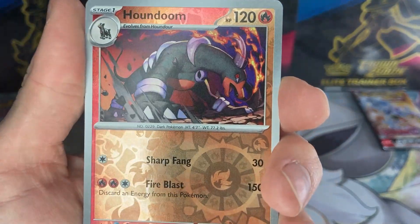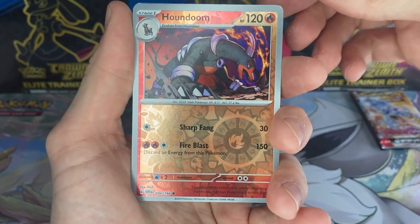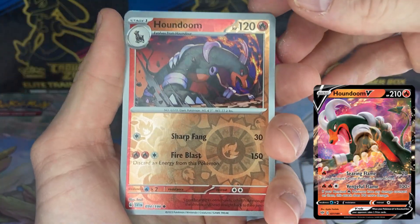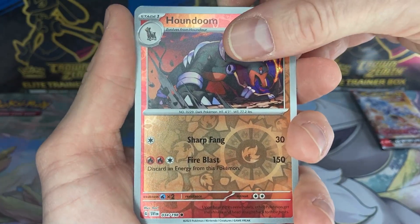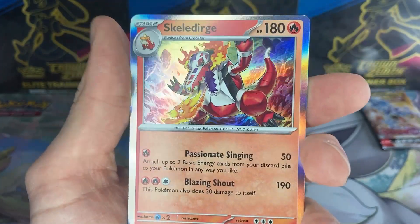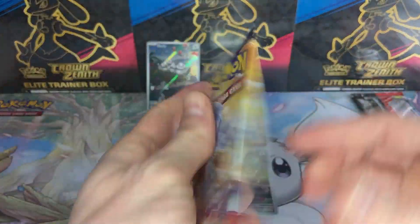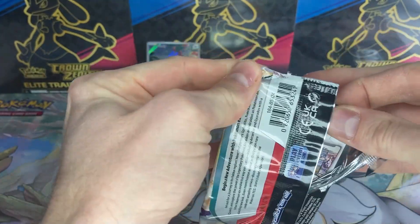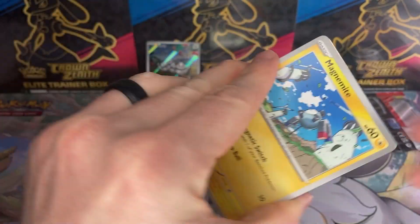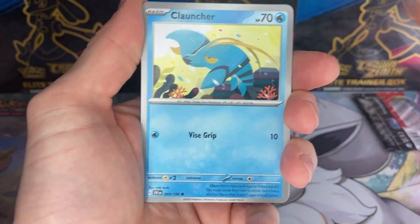Houndoom - that looks so baller, but only a common. Come down from an EX, from a V, from all those rare cards. Now you're just a common. At least you still have good art. And a Skeledurge. And a Fire Energy - very fitting. Second last pack. Can we pull anything else? The last three-pack blister was two for two for hits, so let's see if we can do the same with this second three-pack blister.